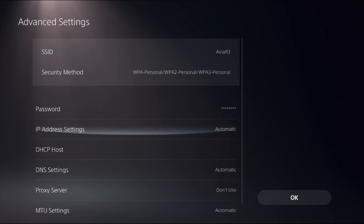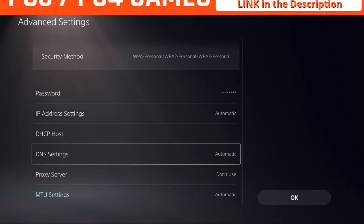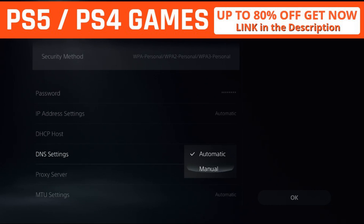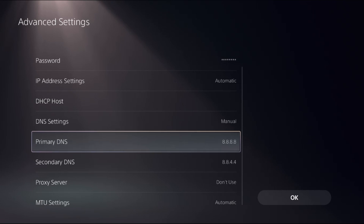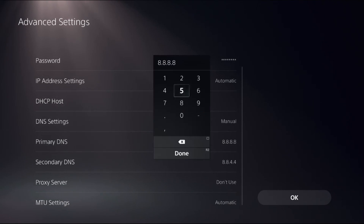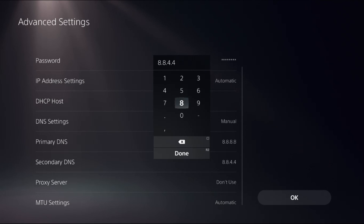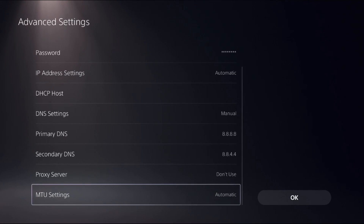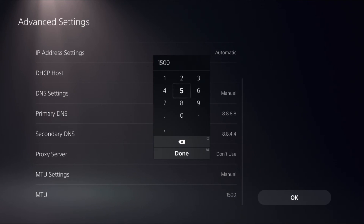Select Advanced Settings. To fix this issue, choose DNS Settings and select Manual. For the Primary DNS, enter 8.8.8.8, and for the Secondary DNS, enter 8.8.4.4. Then scroll down, set MTU Settings to Manual and enter 1500.